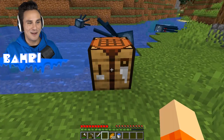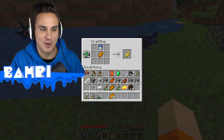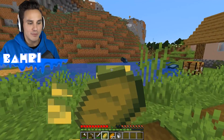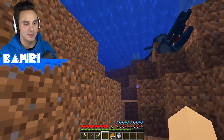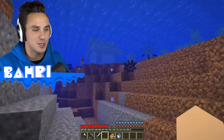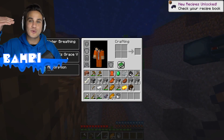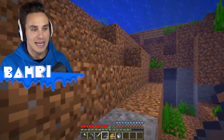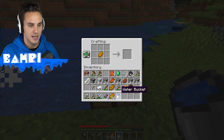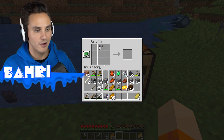I don't usually recommend soggy bread, but this recipe is pretty sweet. Grab soggy bread by putting bread together with water poured over the top. When we eat the soggy bread we gain water breathing and swim speed — we basically become a fish. You can see the effect: total water breathing and dolphins grace five, so we can swim insanely fast. We can even refill the bucket and make another piece of soggy bread whenever we need it.